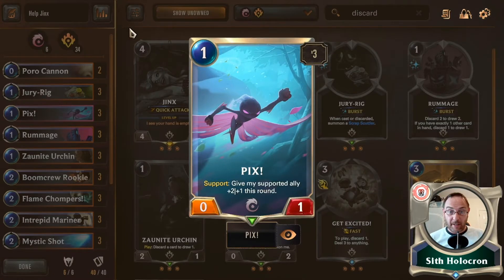Then there's a card that doesn't see much play: Pix the support. I went into the support options and I didn't want this to be the stereotypical witch deck or fuzzy bear thing — it's all been done with Shen and Zed. I wanted a completely different Jinx and Lulu deck. So we're using Pix — she's a zero-one, which is utterly trash, but she gives your supported ally plus two plus one, which is really important and keeps things alive.